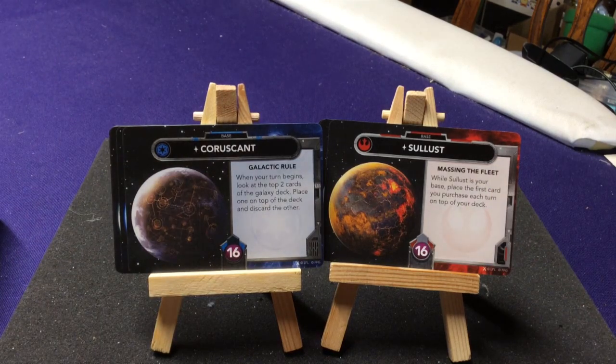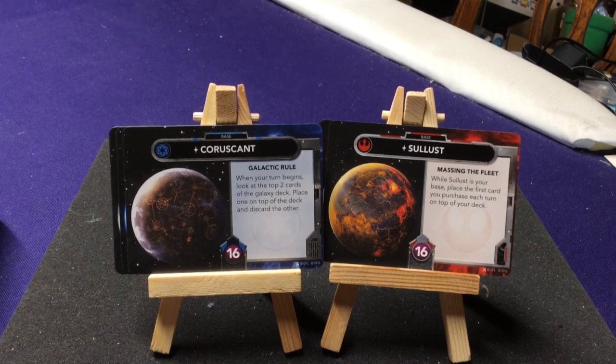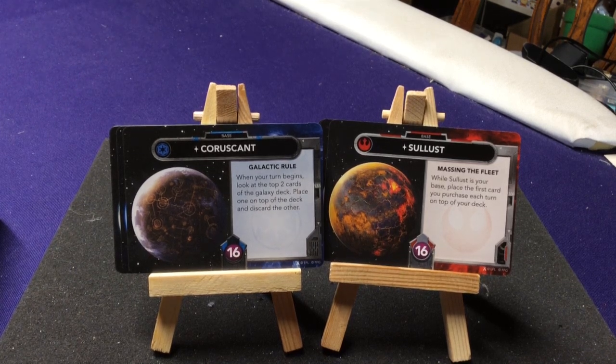Coruscant — Galactic Rule: when your turn begins, look at the top two cards of the Galaxy Deck, place one on top and discard the other. That lets you stack your deck a bit — you know what card is coming out next. Sol — Massing the Fleet: when Sol is your base, place the first card you purchase each turn on top of your deck. That's very powerful, especially if you have another card that says draw a card, because you automatically get the purchased card right away.